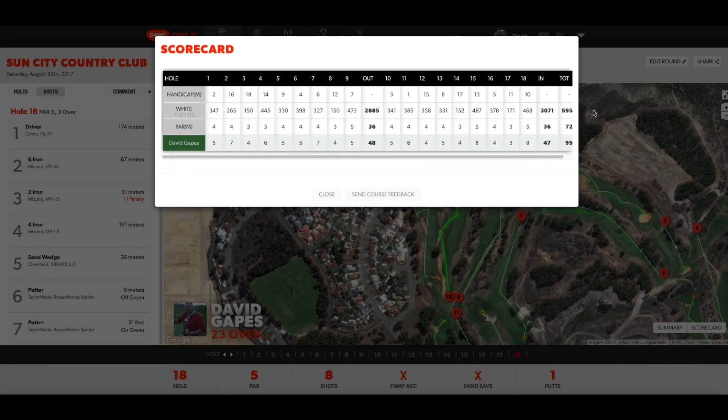That was the round — quickly got the scorecard up. Out in 48, back in 47, total of 95. So 23 over — daily handicap was 20 by the way. Only 43% of fairways, only 11% of greens — that equates to five fairways and two greens, which really isn't good enough. Best part of the day was the putting — only 30 putts, which is the lowest number of putts I've ever had, so I was quite pleased with that. All that considered, could have played a lot better. It's proving difficult just taking the good form from the range into the game on the course, and I hope to improve that over the next few weeks.